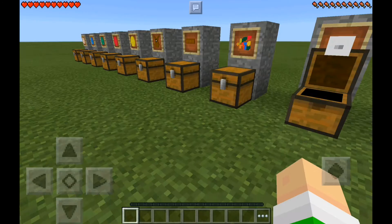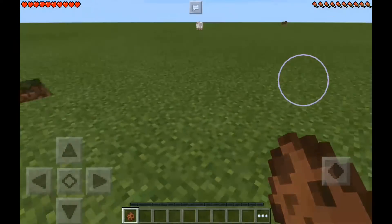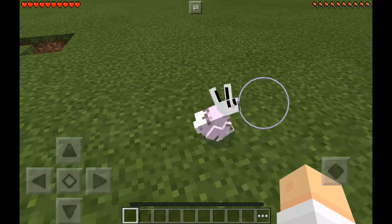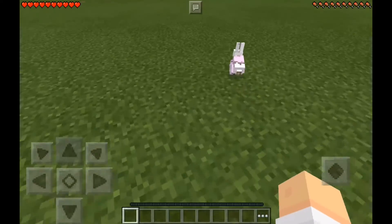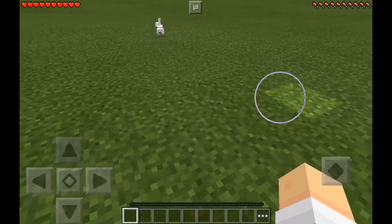The next item is the Spawn Rabbit Egg. What's new about it is that all rabbits have been retextured — every kind of bunny, no matter what biome you're in, will look like this pink Easter-themed version. Even in a desert, it won't be the regular peachy one anymore, because I felt this looks more Easter-themed.